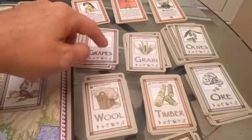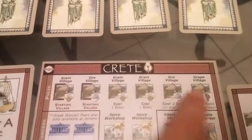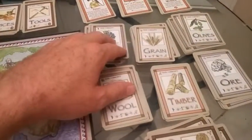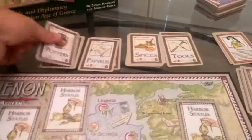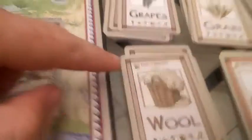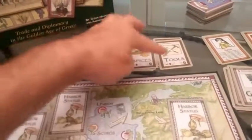You have these six basic resources: grapes, grain, olives, ore, timber, and wool. As I mentioned, I can build structures to produce three of those six items. Then you have more advanced goods — rare commodities. The basic ones are called basic commodities, and then there are rare commodities: pottery, papyrus, spices, and tools. Additionally, you can get gold and special Aegis cards, which kind of protect you from disasters that can occur.